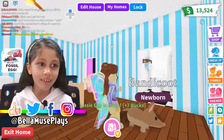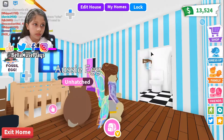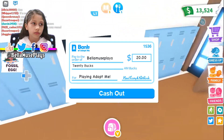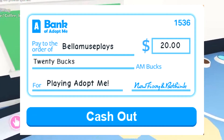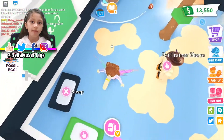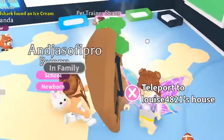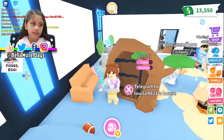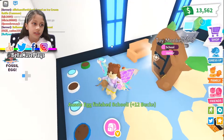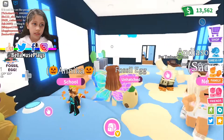I got a bandicoot! Let's hatch the next one. When you see the sign that says 'cash out,' press it and you get money for free — you get that money every 10 minutes. You have to pay Robux for the lemonade stand and one of these teleport gates. I got another bandicoot! So next I'm going to do the fossil egg.